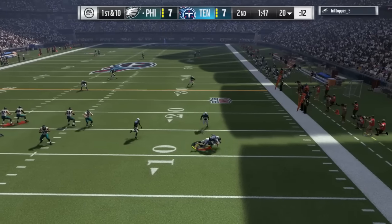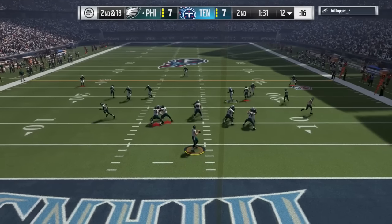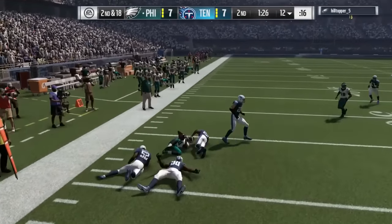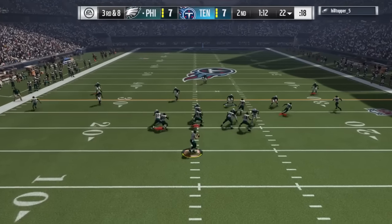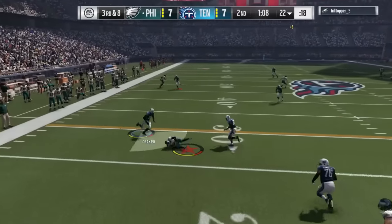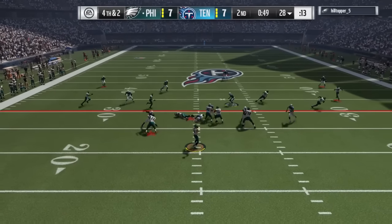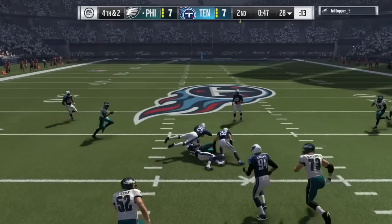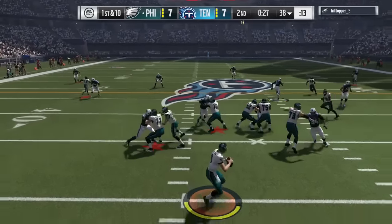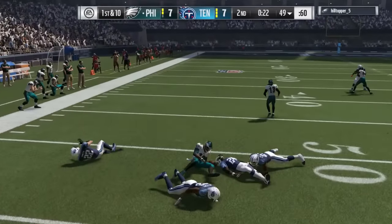He gets sacked — Aaron Lynch with the sack, loss of eight. Quick pass over to Latavius Murray, breaks a couple of tackles but goes down. Third down and eight, he's in the shotgun and hits Ty Hilton short of the first down. Fourth down and two, five wide receiver set. A receiver goes right down the middle for the catch — number 17 — and he does get the first down with 24 seconds left.